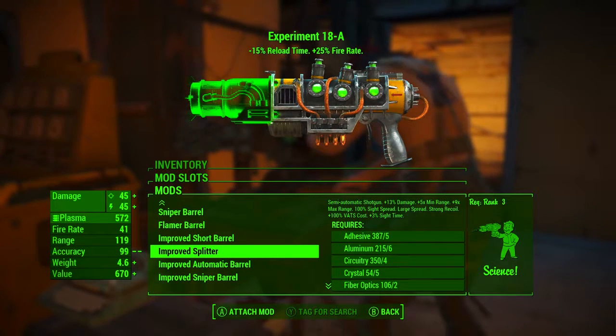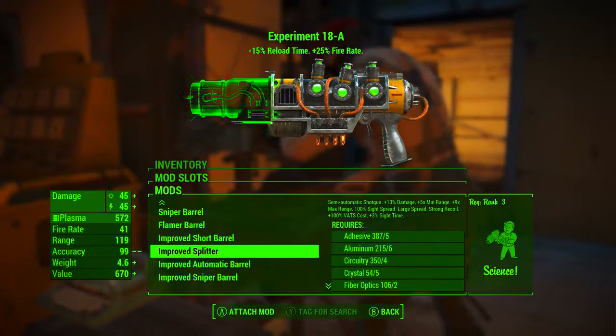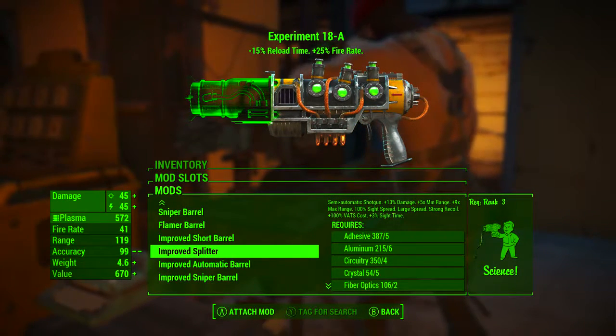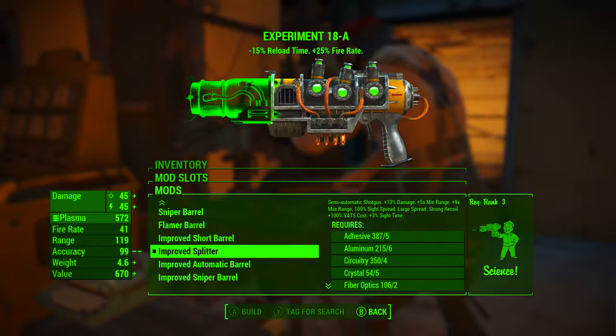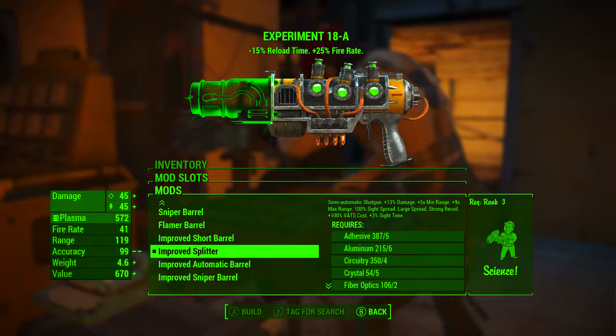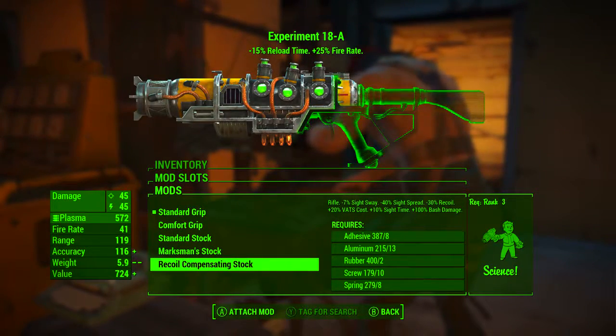The improved splitter turns it into a semi-automatic shotgun, giving us plus 13% damage, plus 5 minimum range, plus 9 times max range, 100% sight spread. It increases the spread to a large spread, adds strong recoil, a plus 100% VATS cost, and a plus 3% sight time. Next for the stock, we're going to be adding the recoil compensating stock — there's really no other viable option.